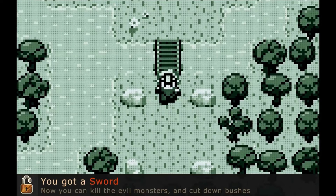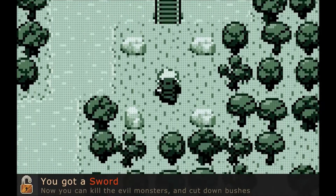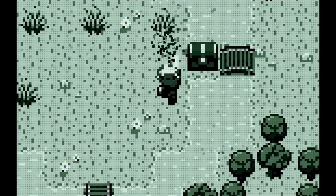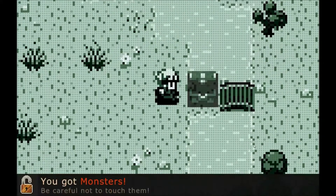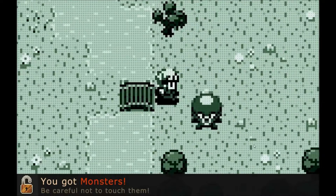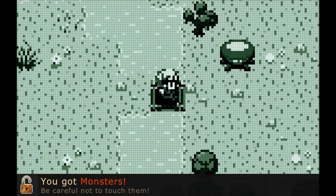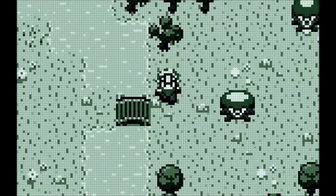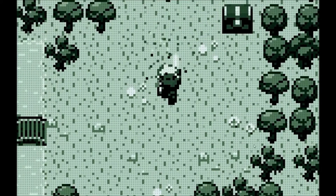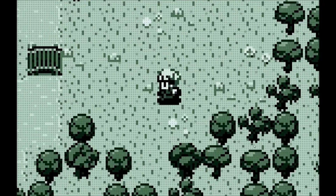It's like Zelda. I'm like Link right now. I got a sword so you can kill evil monsters and cut down bushes. Where's the chickens when you need them? You got monsters. Be careful not to touch them. I don't want to die. What are them things? Giant ticks or octopuses? Oh gosh, they sound so funny when they die. They kind of look like Mega Man 2.